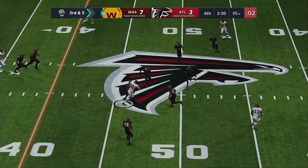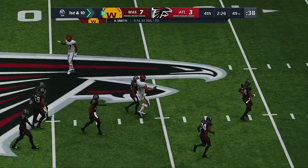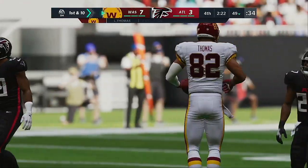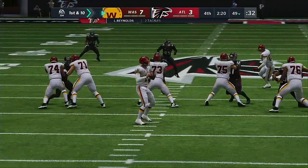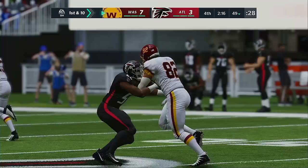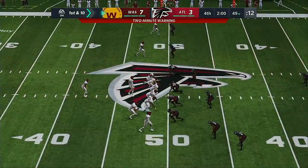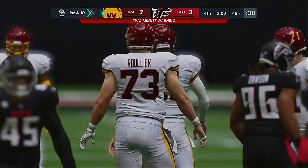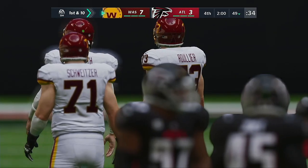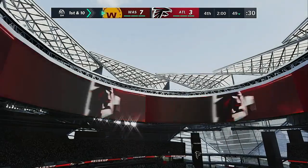Operating from the gun — Smith over the middle — open is Thomas — brought to the ground just shy of midfield. Pickup of 14 and a Washington first down. That pickup is going to leave a mark because they really needed to stop them there. So frustrating defensively — you're a play away from getting the football back, down late. Now they've got to find a way to create a turnover. Otherwise, this one will probably get away from them.